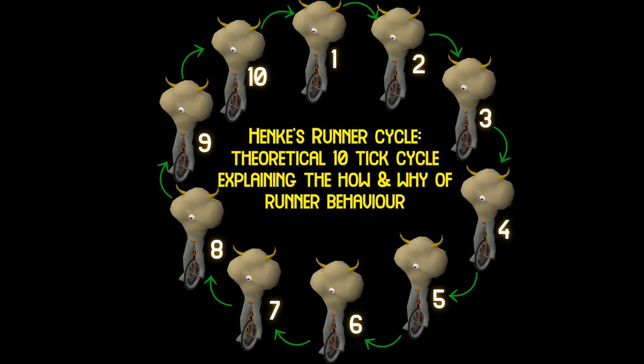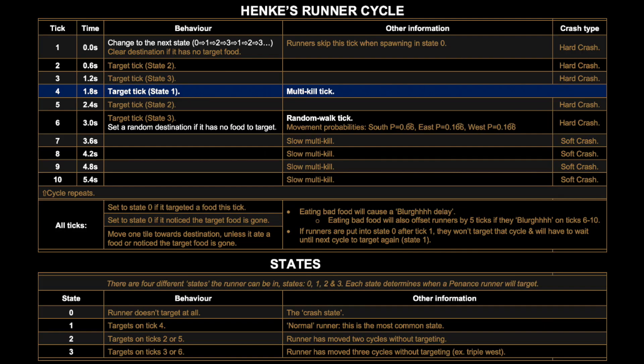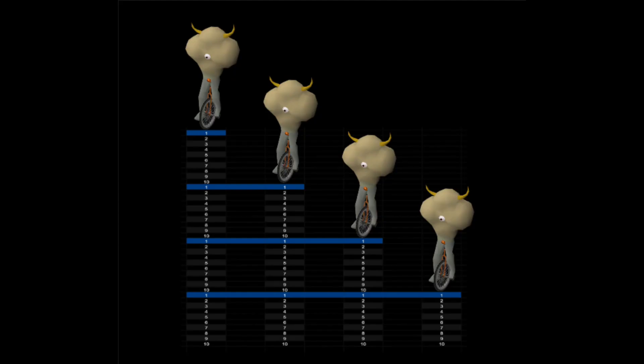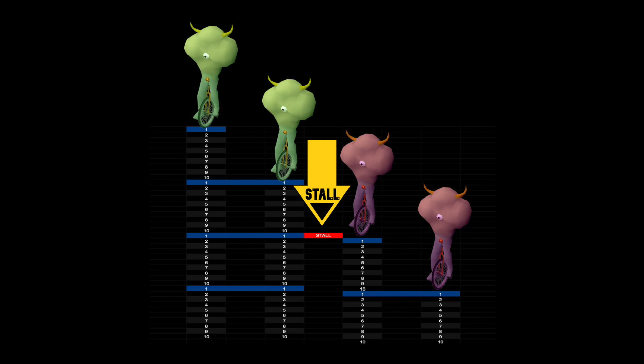Now what is the runner cycle? The true runner cycle is actually made of multiple different length timers working together and can get pretty complex. So instead we'll be using Henke's runner cycle, which is a 10-tick or 6-second theoretical cycle that explains why runners behave the way they do. When applied it can help us understand every defender method from 306 to world record runs. Because runners spawn 6 seconds apart and we're using a 10-tick cycle which is also 6 seconds, all runners are going to be synchronized. Note: if the caller uses any animation stall to delay a runner spawn, runners after that stall will still sync with each other but not with runners before them — which is why defender scrolling on 306 is usually not recommended.